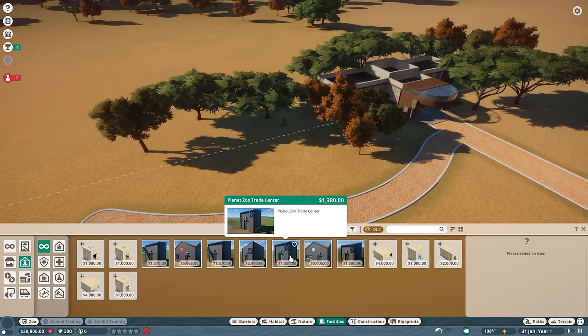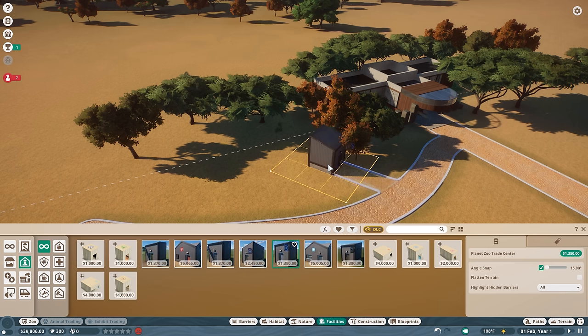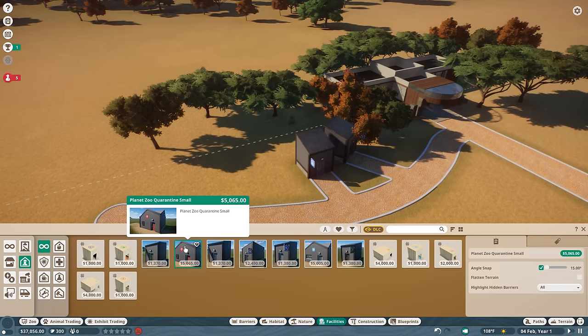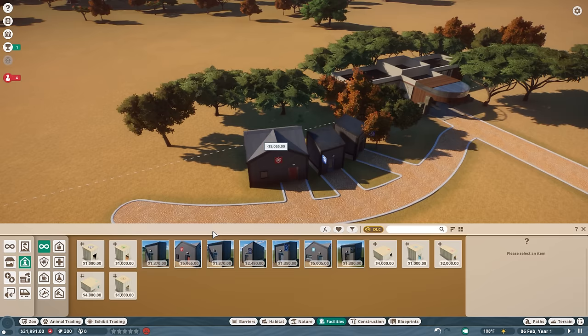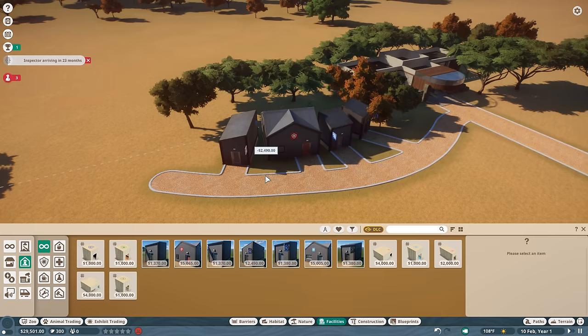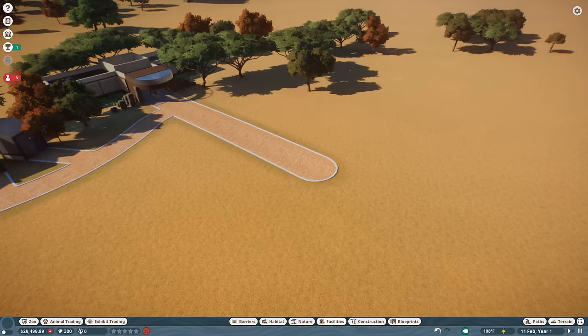Let's set up a trade center — this is necessary if we want to start buying and selling creatures for our exhibits. I would also like to get a research center; it's not strictly necessary at the beginning but we'll want it early on. We'll also need quarantine just in case, to make sure new animals don't get others sick. And I wouldn't mind having a staff room early on just so my staff are able to rest up and take good care of themselves. Very important to have a happy staff.